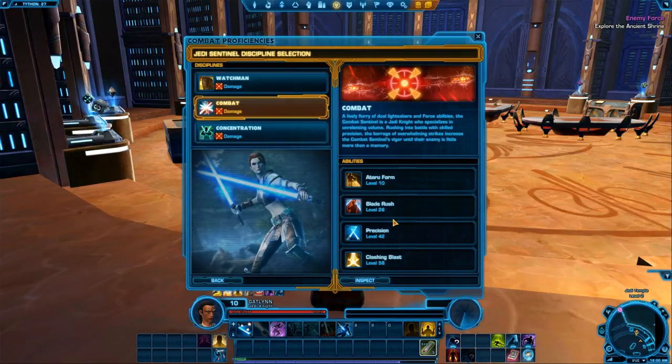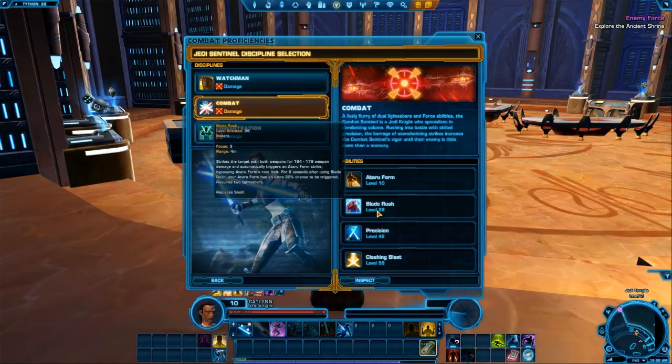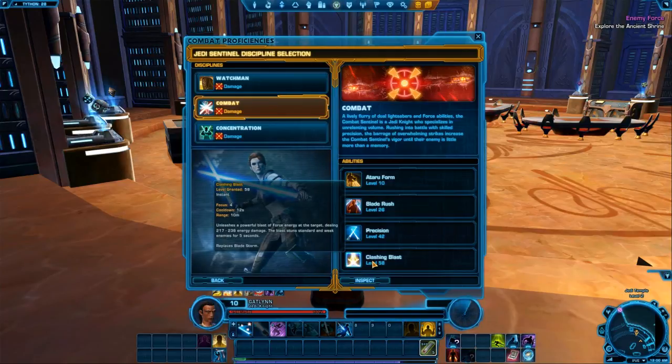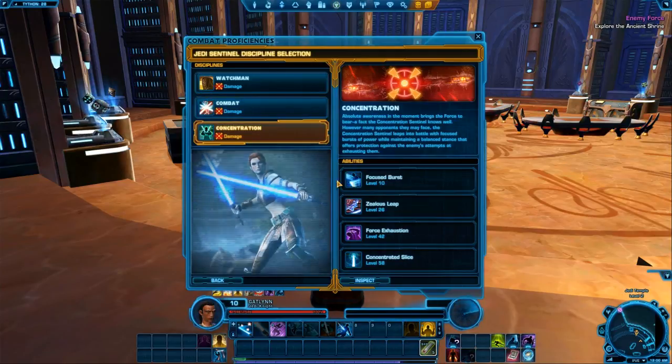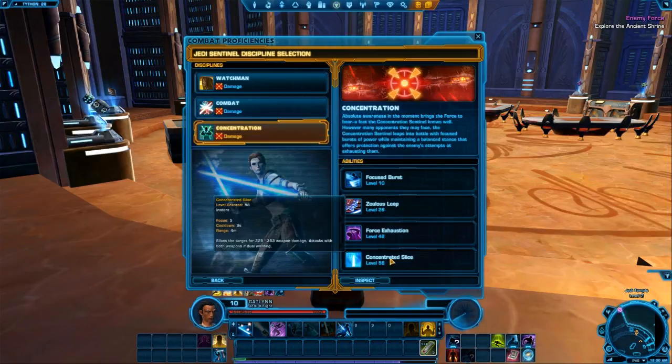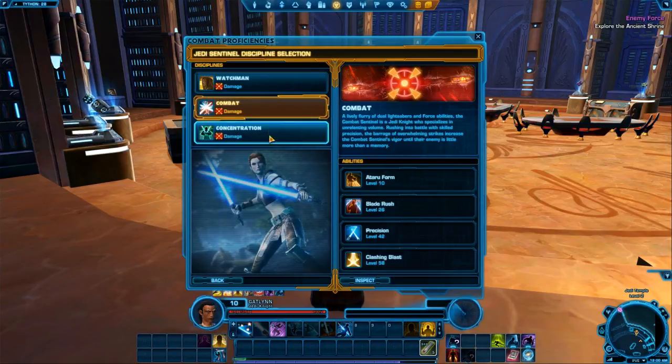With Combat, you get things like a different lightsaber form, Blade Rush, Precision, Clashing Blast, and Concentrations. A bunch of Force Powers — Focused Burst, Zealous Sleep, Force Exhaustion, Concentrated Slash. I think we're going to go with Combat because it's easier, more straightforward, and I've played it before so I have a better idea of what I'm doing.